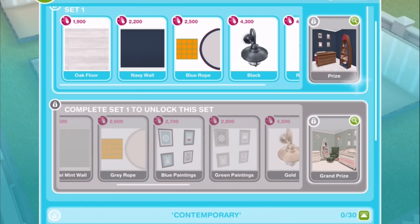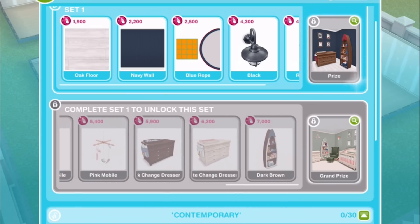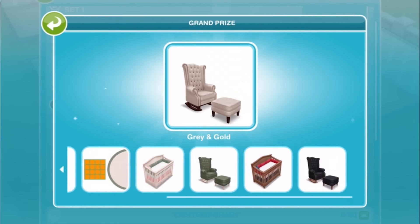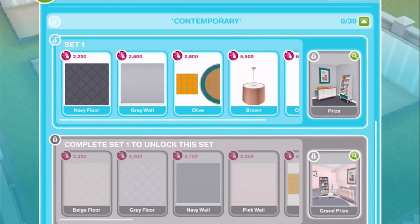It looks like to begin with there are going to be 14 items to purchase. And once you purchase all of those, you will then unlock the grand prize, which is an additional eight items. The contemporary set will work the same way. I'm going to basically go through and buy everything, and I've set up some rooms where I will model everything.